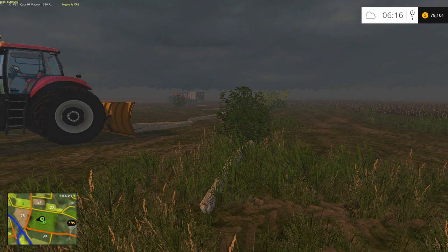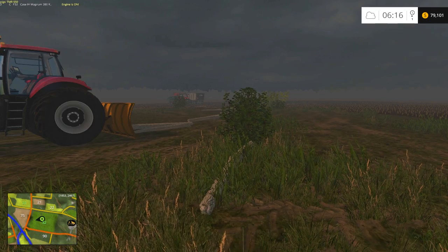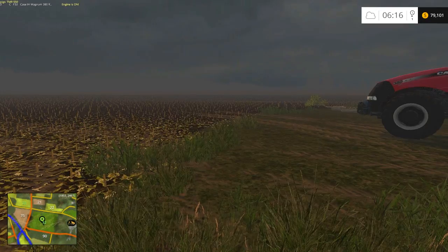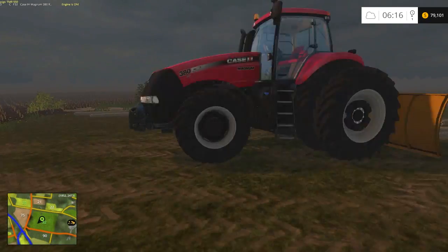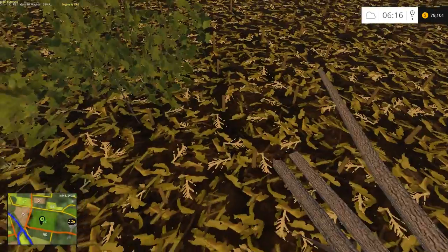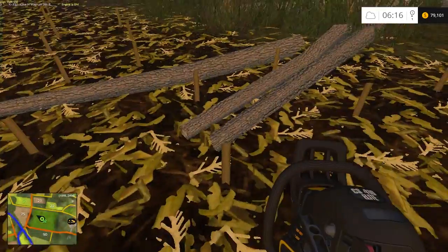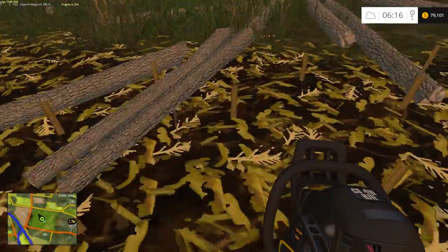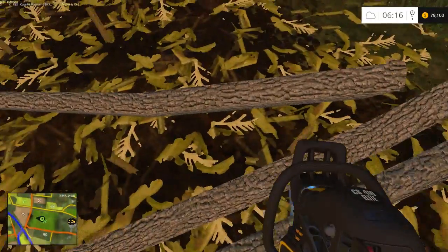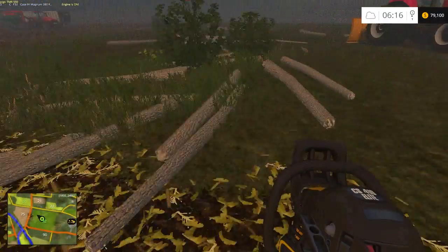What is up everybody, this is Random Sparks and we are back in Farming Simulator 15 where we left off. We were cutting down some trees and clearing them up. I started putting some of them into the wood chipper. Looks like we have some leaves sticking around here — oh there it is, got it, awesome.